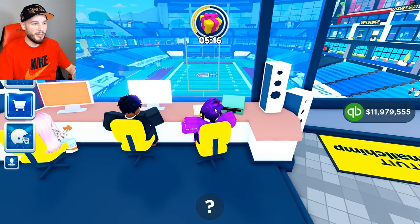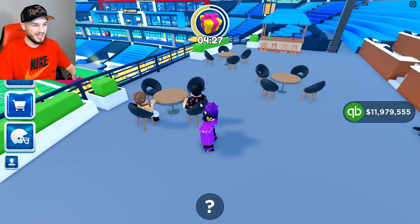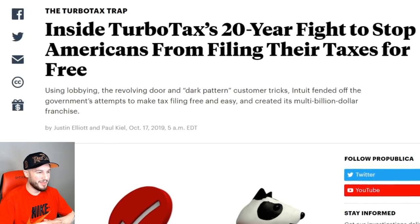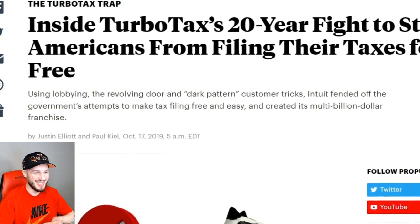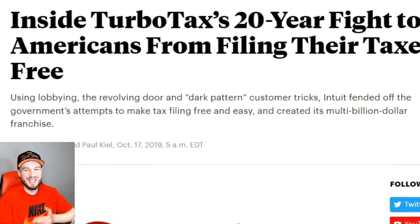We got people typing about the game. You know, they can actually see the field from here — that is impressive. We just have a bouncer chilling there just staring at these people. And finally we got another VIP lounge. Some people are playing rock paper scissors. Using lobbying, the revolving door, and dark pattern customer tricks, Intuit fended off the government's attempts to make tax filing free and easy — it created its multi-billion dollar franchise. What a company. Super go-to strategy to get the Benjamins.